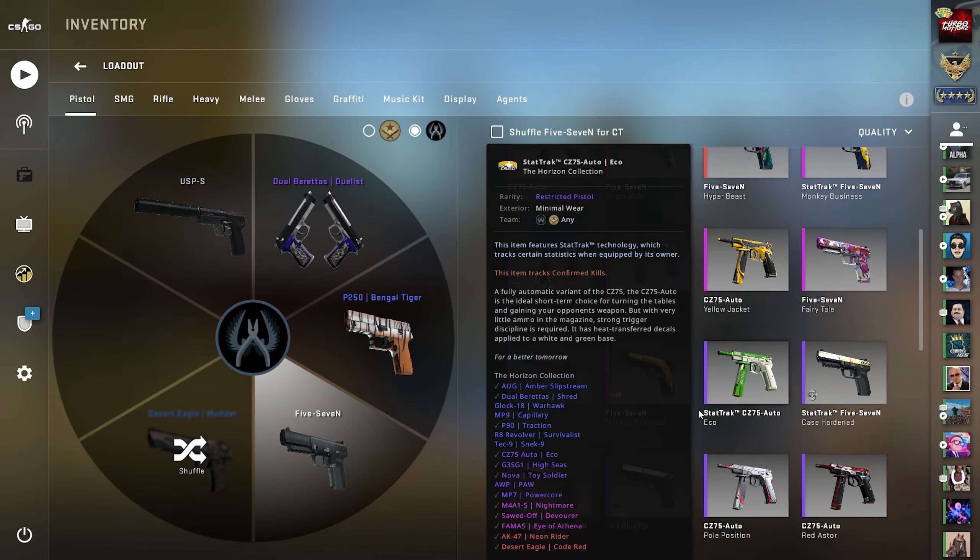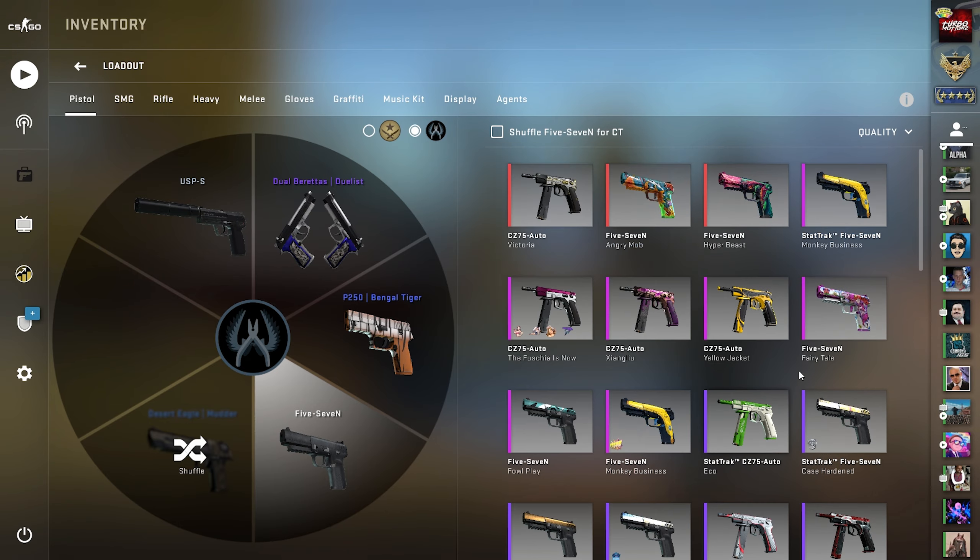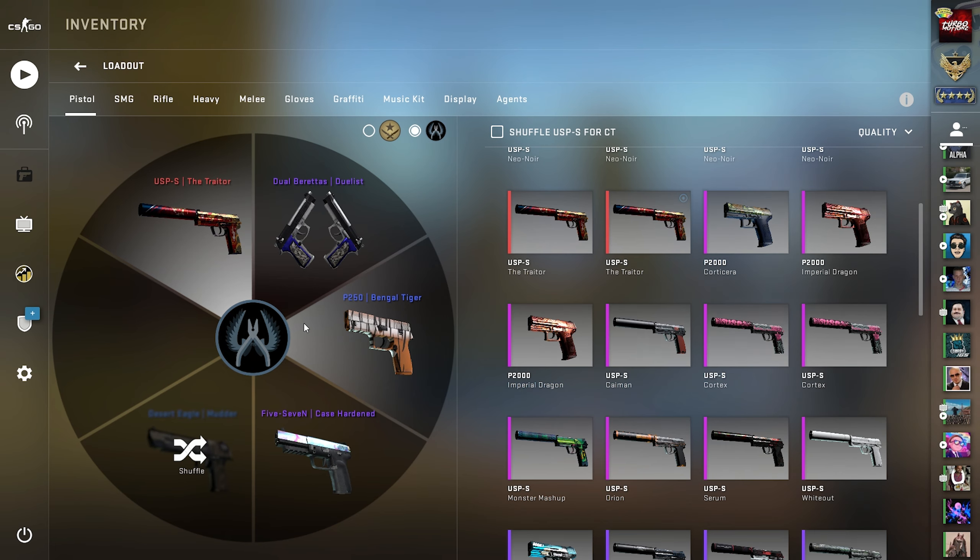For the 5-7 slash CZ, I actually do like the 5-7 so I'm going to stick with that. I've never been a huge fan of the CZ because if you're not able to hit your shots it's kind of pointless, but with the 5-7 you can literally just spam it. I'm going to go with the blue gem I've had for a really long time. And last but not least we have the USP-S — we're not going to be using the P2000. I've been a big fan of the Neo-Noir and the Kill Confirmed, but for this inventory we're going to try out the Traitor.